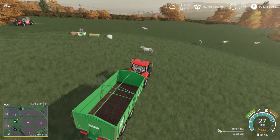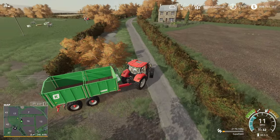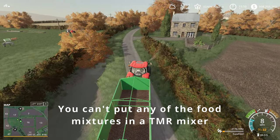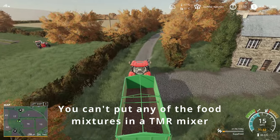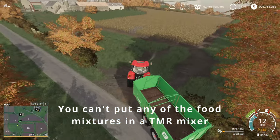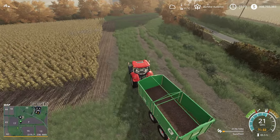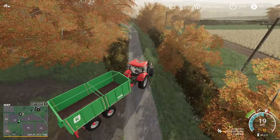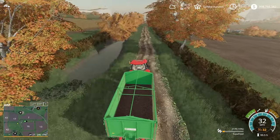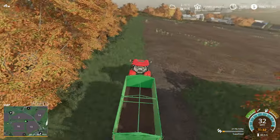I don't think you can use them in something like a TMR mix. I need to remember where the pig farm is. I don't think you can put a food mixture into another food mixture — I'm going to check that and might add an overlay on the edit. I'll ask how that works, whether you can add a food mixture to another food mixture. Some of the other ones like the original sheep food mix would be quite curious to try and feed to cows or add to TMR, because that acts as grass and grass silage — it would be quite good to feed to cows if you were short of food.